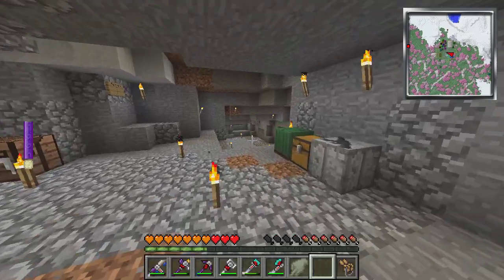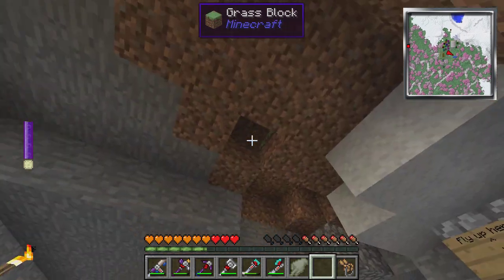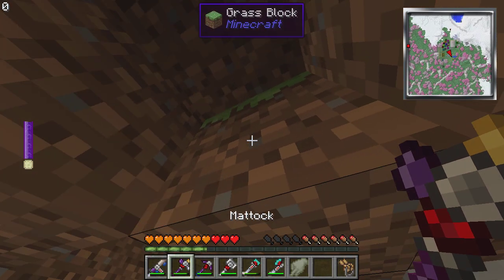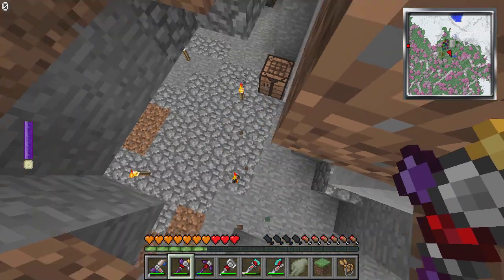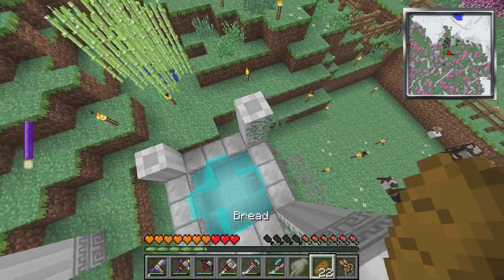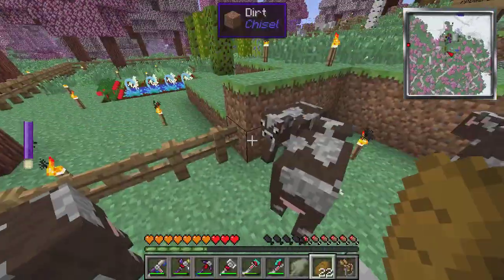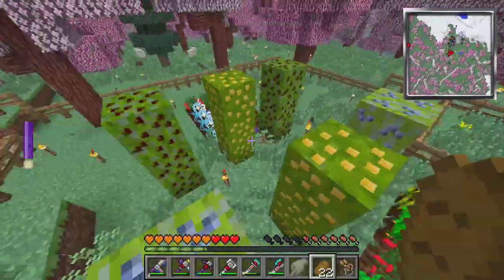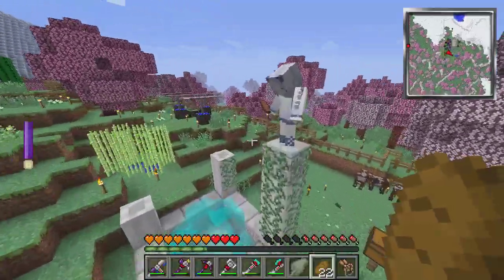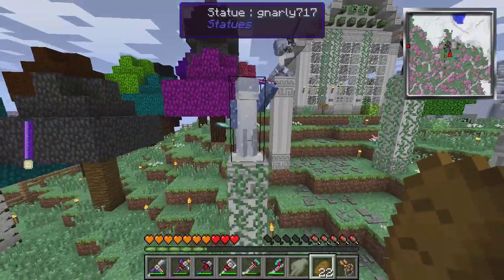I don't believe this is actually his house. Somewhere around here — fly up here. He's got a little regeneration water pool. Oh, there he is — look at his little hat, it's a head crab. He has each of one of the berries, except for raspberries I think. So he has a statue of pretty much everyone on the server. Here's Raggedy Girl, here's Matt aka Slash, here's me, here's Gnarly717, this is Sylveon Blood.